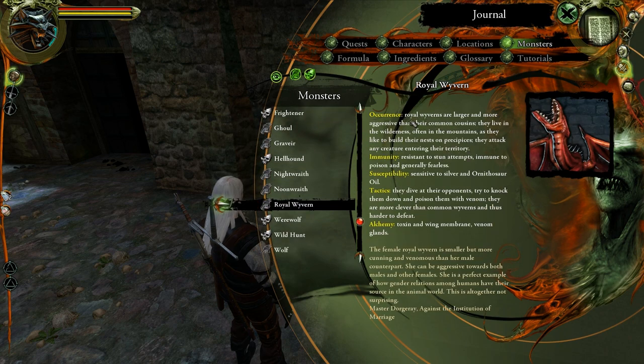Royal Wyverns — Wyverns or Wyverns? I've never been too sure on that. They're larger and more aggressive than their common cousins. They live in the wilderness, often in the mountains, as they like to build their nests on precipices. They attack any creature entering their territory. They're resistant to stun attempts, immune to poison, and generally fearless. Sensitive to silver and Ornithosaur oil, they dive at opponents, try to knock them down, and poison them with venom. You can get toxins, wing membranes, as well as venom glands.